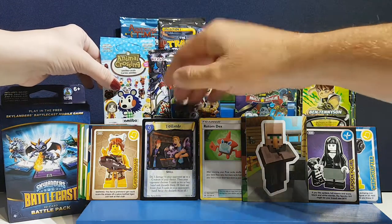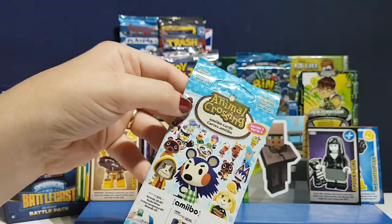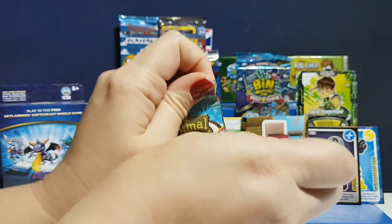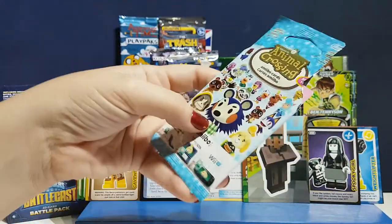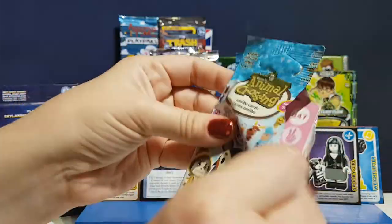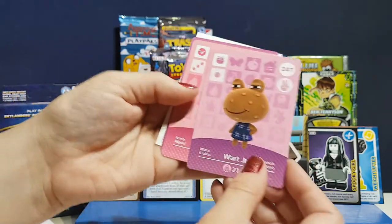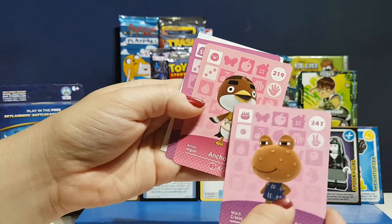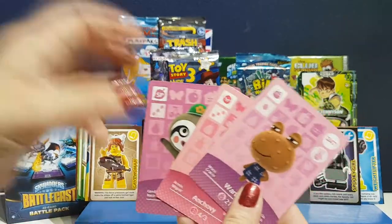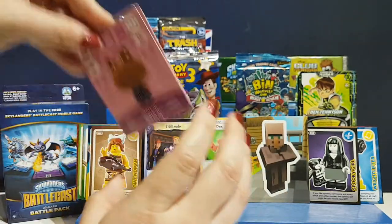These are Animal Crossing Series 3 cards. If you haven't watched my videos before, I play Animal Crossing New Leaf daily and we are massive Nintendo fans, so these ones are all mine and they will be loaded into my game by tomorrow morning. I've got Wart Jr. — very cool — Anchovy, who I think used to live in my town, and Leaf, who runs the Garden Centre. I might move Wart Jr. in tomorrow — he looks awesome!